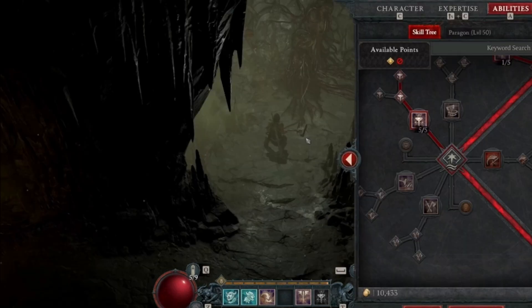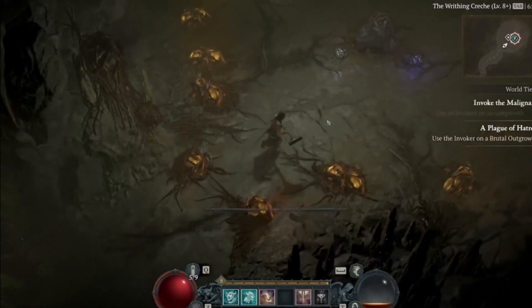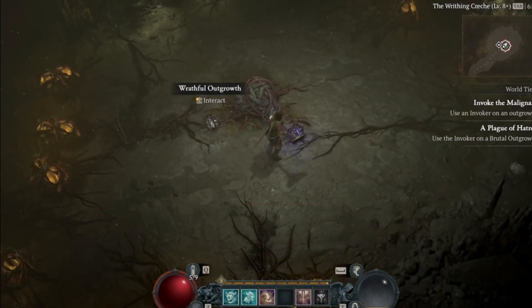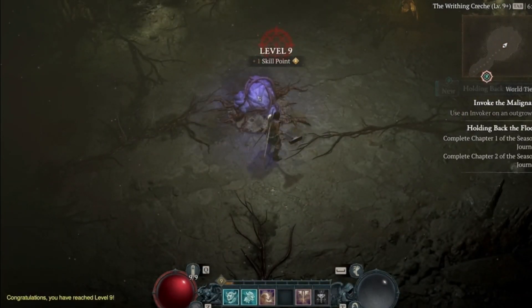These are called malignant enemies. Malignant enemies are going to be like elites, but stronger. Anytime you encounter an elite, it has an opportunity to be a malignant version, and hearts will drop from this that will start a ritual to spawn a stronger malignant elite.